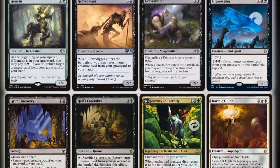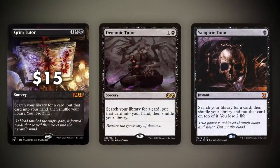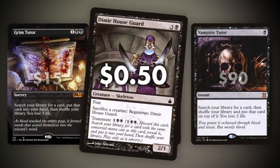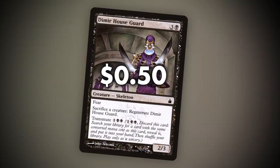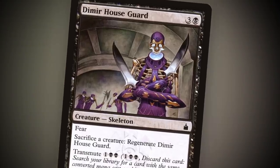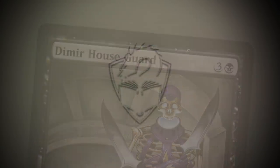And it doesn't hurt that instead of paying $15, $35, or $90, you can grab a copy of Dimir Houseguard for 50 cents. That's affordable for everyone. There is that one drawback though: only spells that cost four mana. How many good four mana spells can there be? Well, actually quite a few.